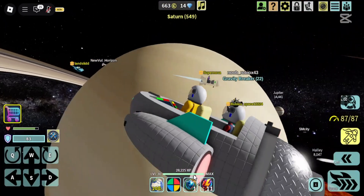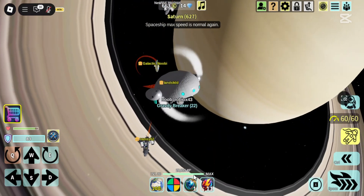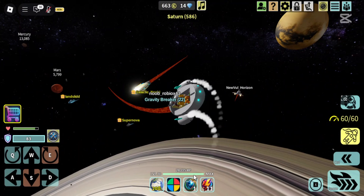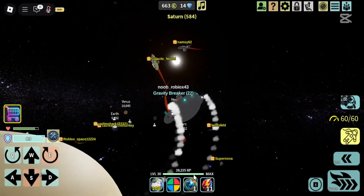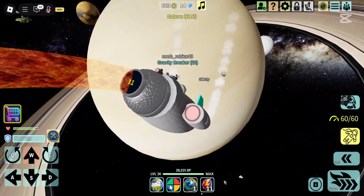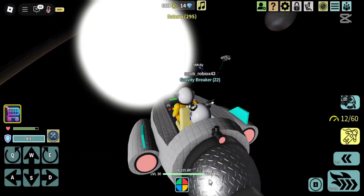Supernova has just joined the group of explorers — we have quite a team here. Let's have fun and do some stunts in space. But wait, it looks like SM City is inside Saturn, probably searching for the orb. Let's see if he needs help.